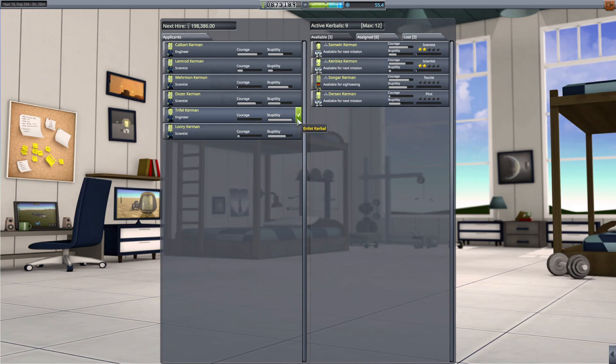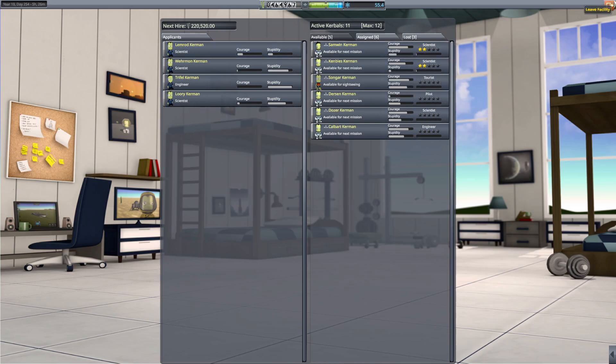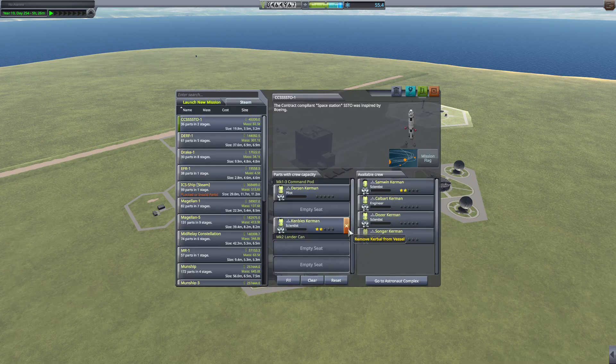I figured I'd go hire. Zero Courage, Maxwell of Stupidity, Trifla — that's pretty bad. Dozer's a good name. I think we'll go Dozer. Calbert. It's expensive, but. So we've got a space station contract. I'm going to fulfill it right now, and we'll get these new guys all trained up too.